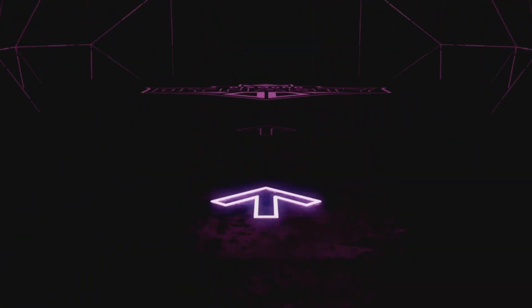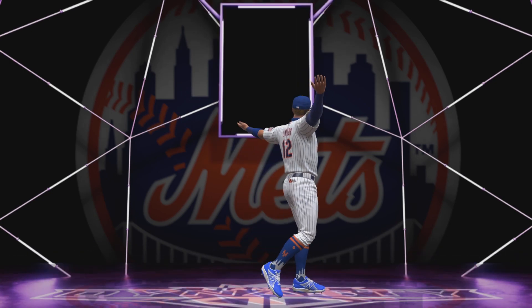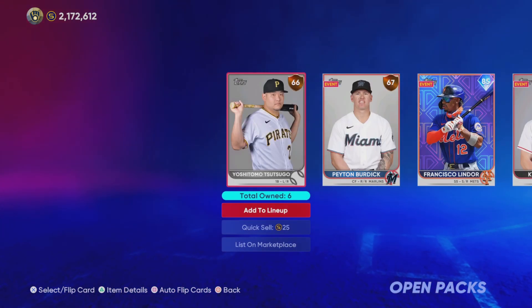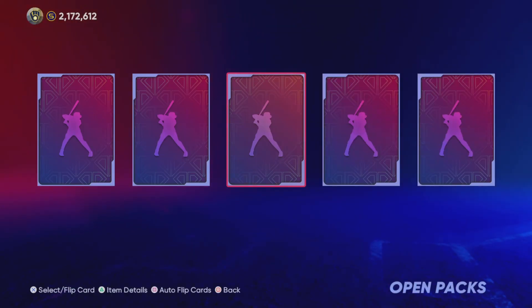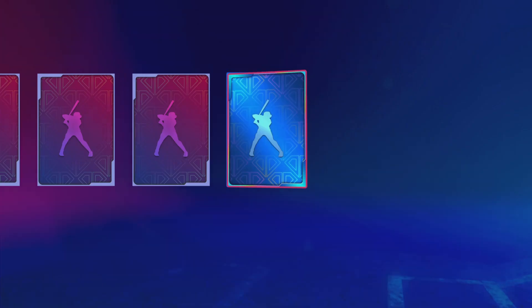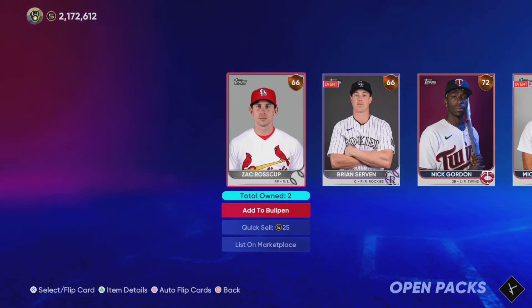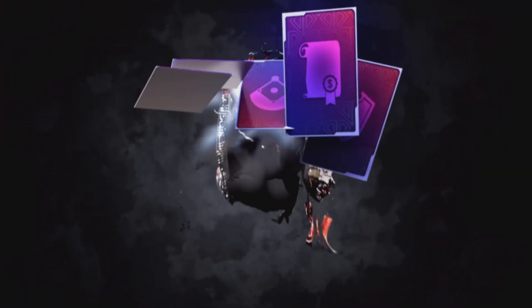We get a diamond there — purple lights again. The Mets. Not going to be DeGrom — it will be Francisco Lindor, 85 overall. I do think you can actually pull other diamonds other than live series cards, so we're looking for those because they probably hold more value — other than maybe Ohtani in the live series, everything else, like headliner cards, probably holds a little more value than most of these diamonds.